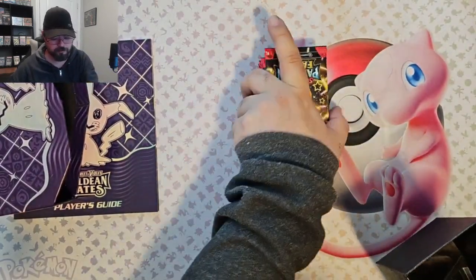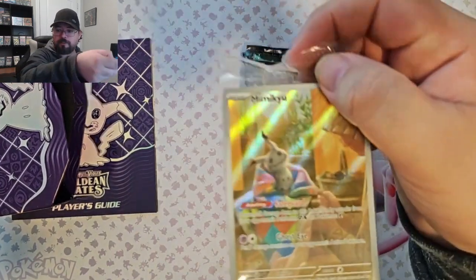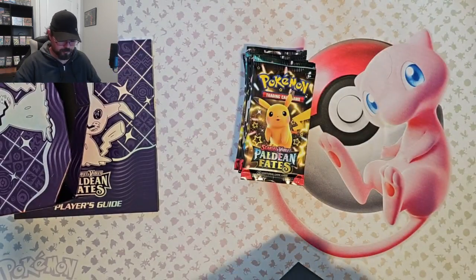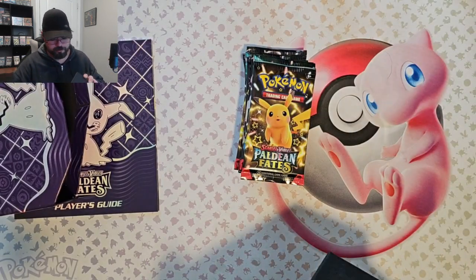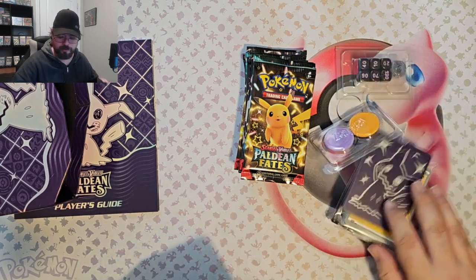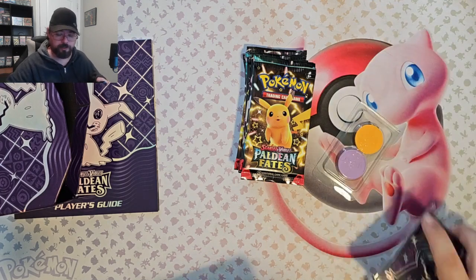There we go — there are the packs. Little Pikachu right on the front there. I've already shown off all these, but there's that Mimikyu. And the code card for all you out there. You guys have all seen all the extras — the dice and all that stuff. So let's put that stuff away and get right into what we're here for: opening the packs.